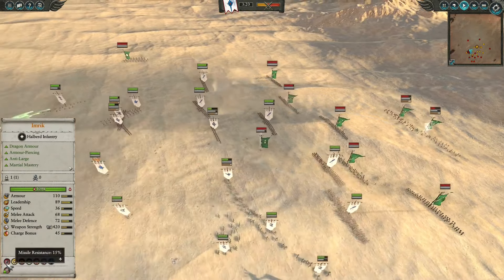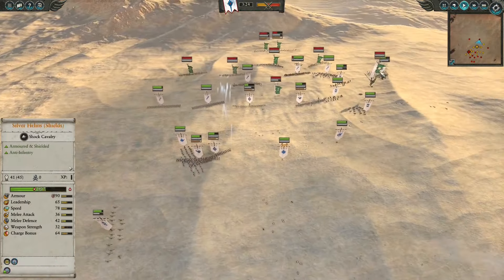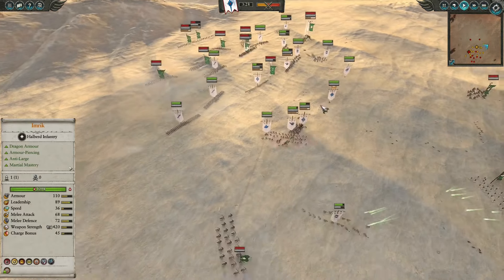Combined with Lion's Pelt, an attribute that grants them 15% missile resistance, they are taking minimal damage from the Sisters of Twilight. This means the Wood Elves are wasting their ammo — including the Sisters of Twilight, the Waywatchers, and the Glade Riders harassing the backlines.